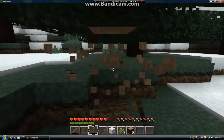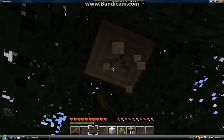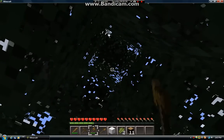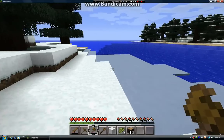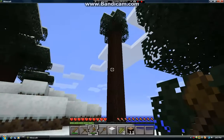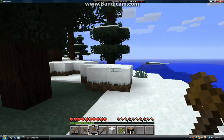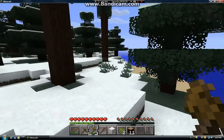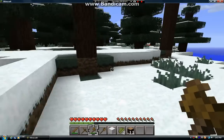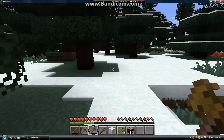Usually in the jungle biomes, the only thing I like about jungle biomes is that there's like gigantic trees, and they're actually really fun to make houses on. That's pretty much the only good thing — whoa, that's a tall tree with no leaves. But yeah, that's probably the only good thing I like about jungle biomes, like actual jungle biomes, instead of just biomes with a bunch of trees.